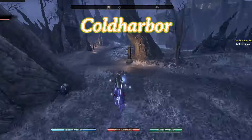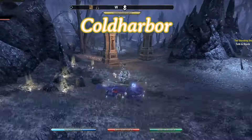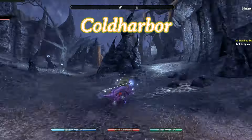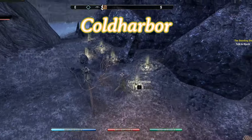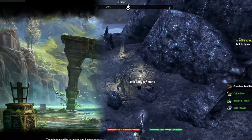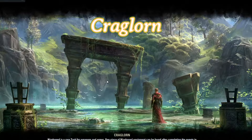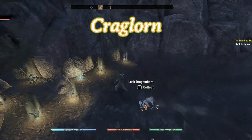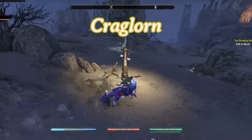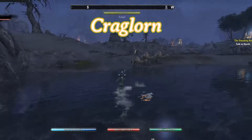For the Coldharbour Alchemy Survey 2, I tend to find that you have to go pretty far. Walk all the way down the road until I reach that Ayleid Ruin, and then loop around that to reset it. For the Craglorn Survey, starting with Alchemy Survey 1, that's right here on this little island — I go across the road and around the tree across the road to reset this one.